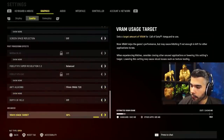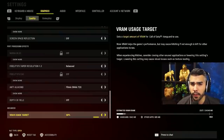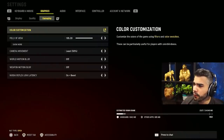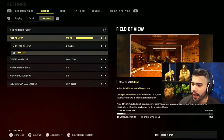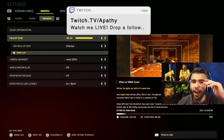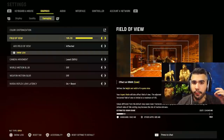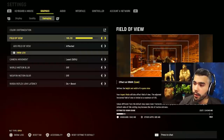Depth of field: off. VRAM usage target: make sure it's at 90 for full VRAM usage — default is 85, and that 5% matters. For gameplay, field of view: 105. If you're at 90 FOV or lower, independent is okay. If you're higher than 90 — like 95 or above — I 100% recommend Affected.